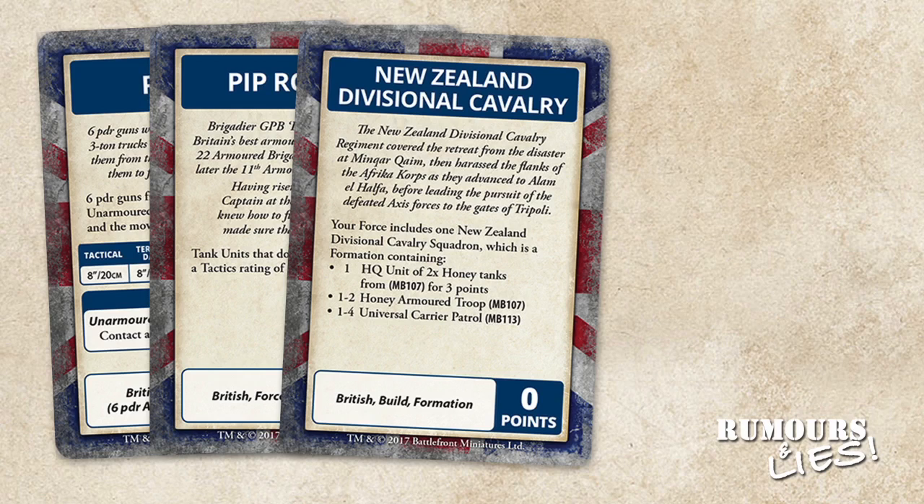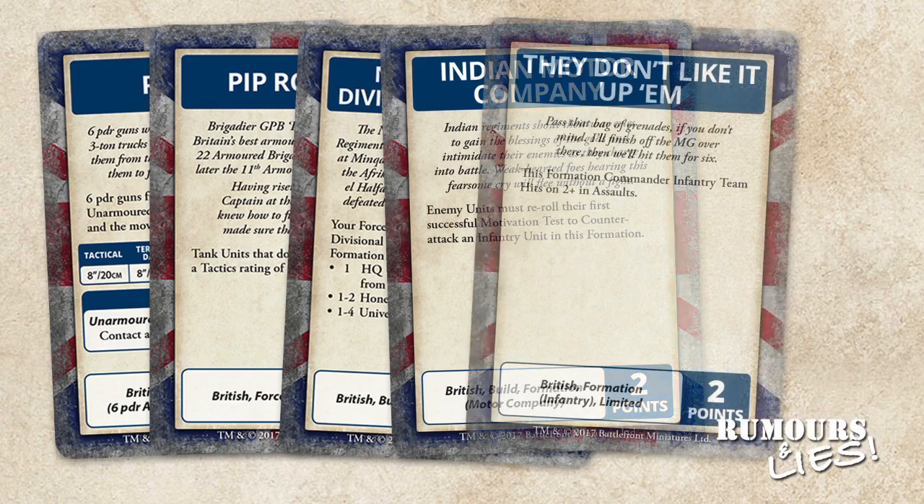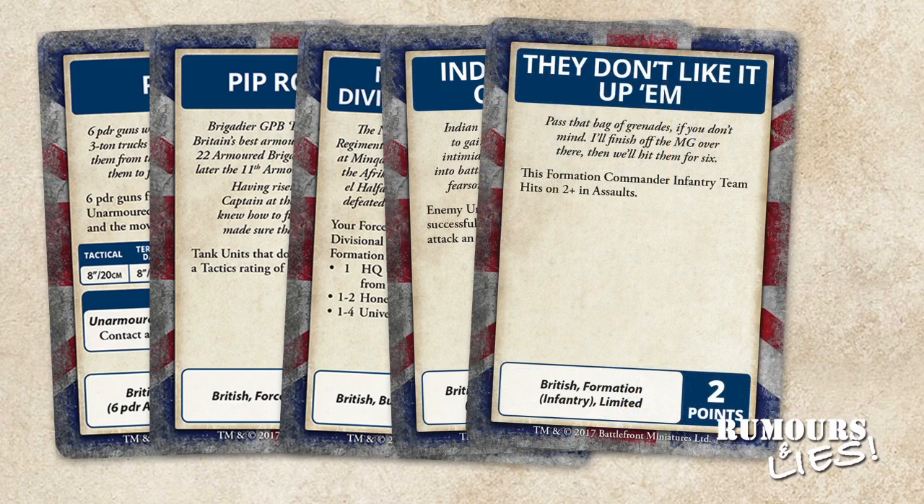There's no points cost for the New Zealand Divisional Cavalry card itself, but you pay points for the units it lets you field. Indian Motor Company only applies to motor companies — for two points, enemy units must re-roll their first successful motivation test to counter-attack infantry units in the formation. The last Desert Rats card previewed is They Don't Like It Up Em, which for two points gives the formation commander's infantry team of a British infantry formation a 2+ to hit in assault.